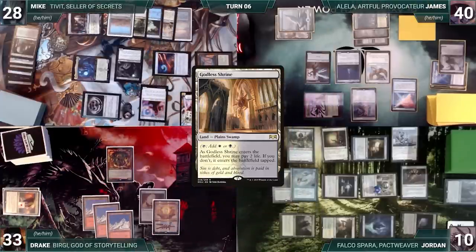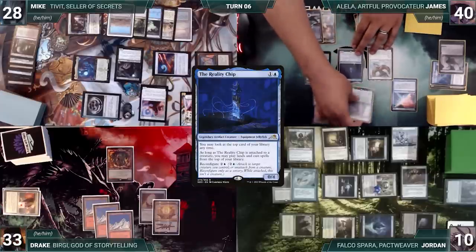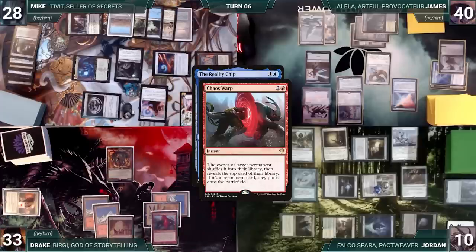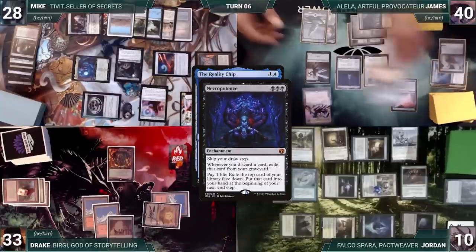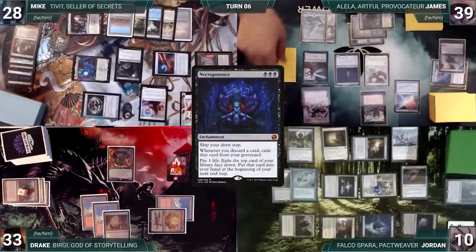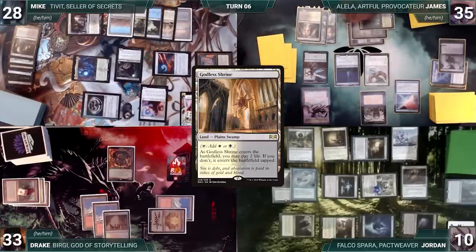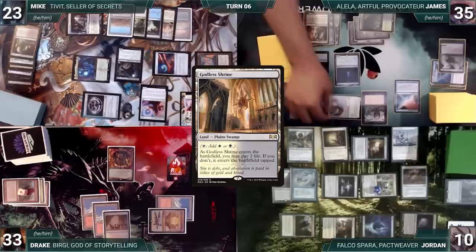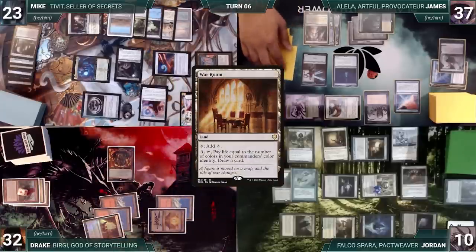James starts his turn by reconfiguring the Reality Chip, targeting Ethersworn Canonist. In response, Drake casts Chaos Warp targeting Canonist. Esper Sentinel and Mystic Remora trigger and Jordan draws two. Bergy triggers and adds a red. It resolves: James shuffles Canonist into his library and reveals a Necropotence, which is way worse. James looks at the top card through the Reality Chip, then activates Necropotence three times paying three life, looking at each card. He plays a Godless Shrine untapped, paying two life. He attacks Mike with Aven Mindcensor and Alela; Mike takes it and James gains two. At the end of his turn, Drake activates War Room, paying a life and drawing a card. Then James puts the Necro cards into his hand.